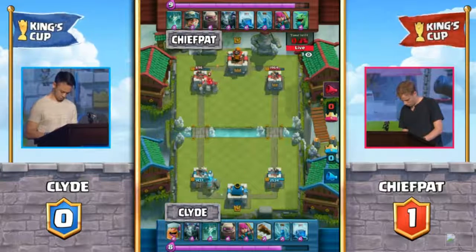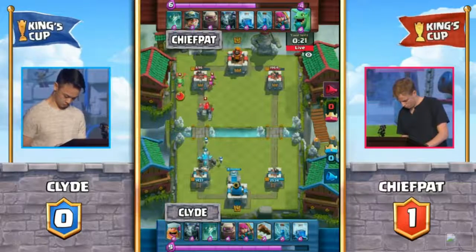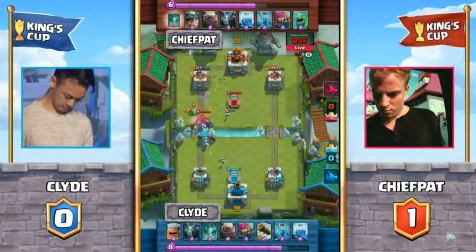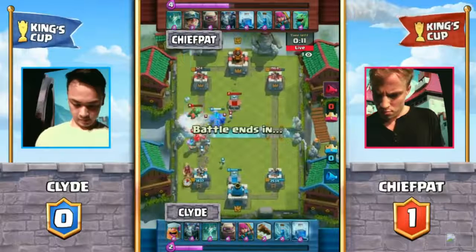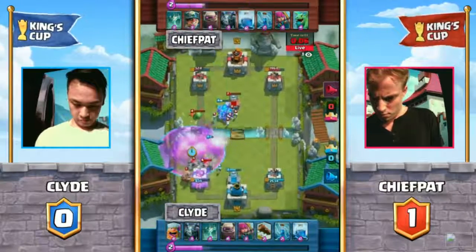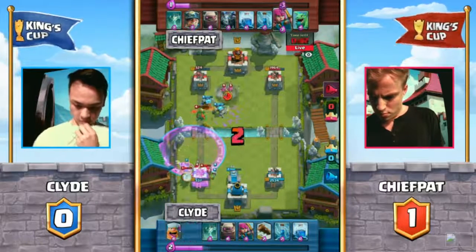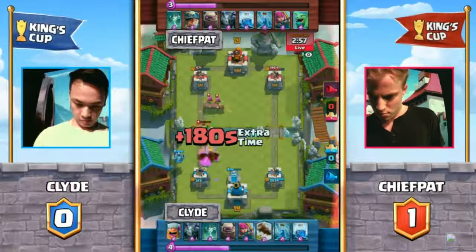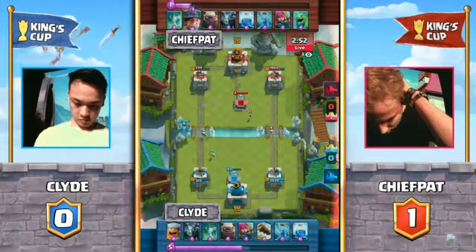Both of our opponents are going to be dropping a Golem down right here. Let's see what they do differently, because Pat right now is down a little bit — 696 left on that tower. You have to know that Clyde has this calculated out: he knows he's got the Lightning spell, he's got the lock, he's got the Zap. That Lightning right there coming — he's there in the final 10 seconds. Lightning on the other side, Golemites. He's going to be able to bring it back at the Miner. Look at the Golemites on the other side — 325, 471. Both of our opponents are very close: 299 on Pat's side, 325 on Clyde's.